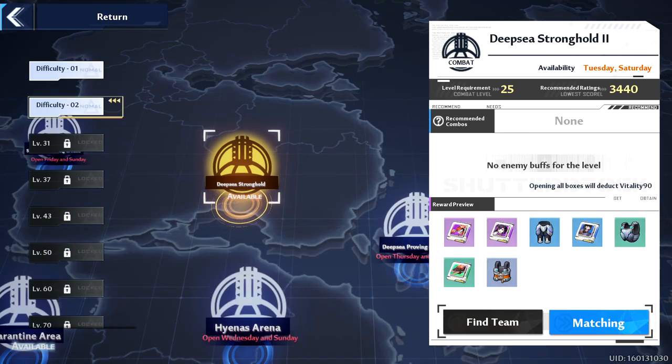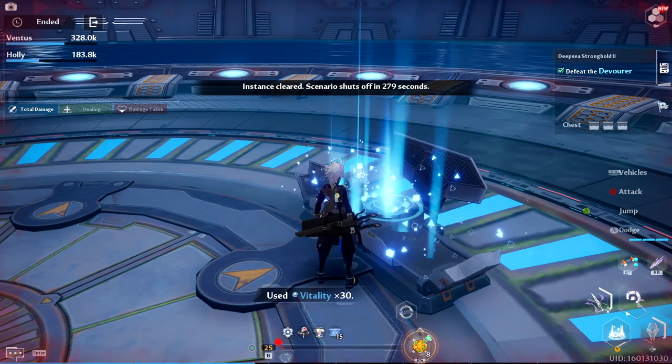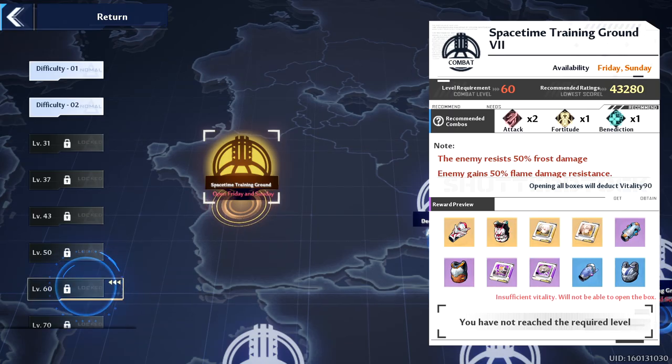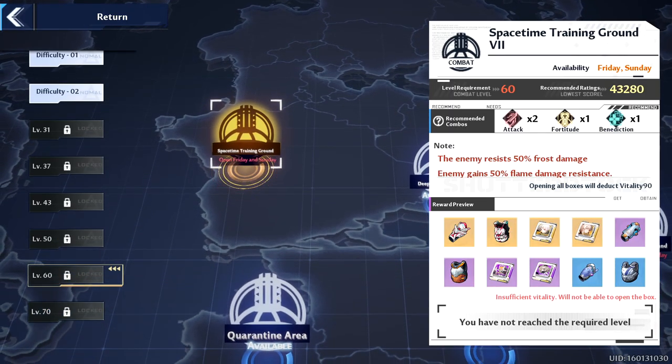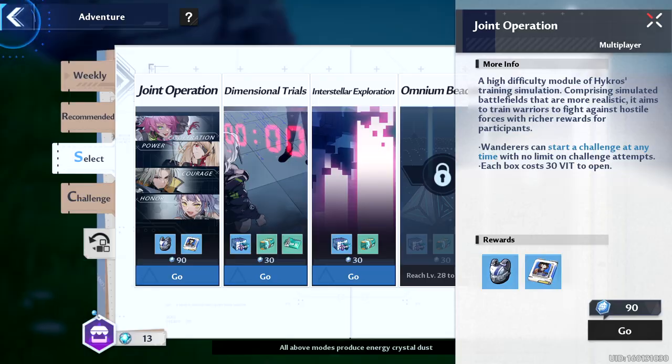Deep Sea Stronghold 2 joint operation was where I first got my significant drop of character gear. This operation became available to me at level 25. Each joint operation grants different pieces of gear, so you may have to wait until a certain day to farm for the specific piece you're looking for.